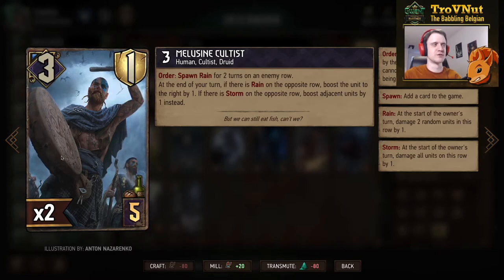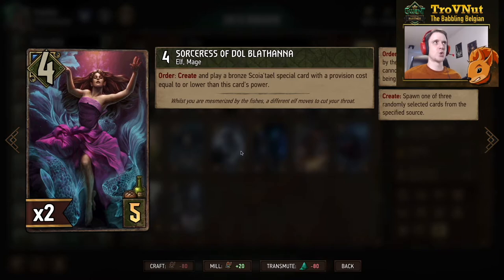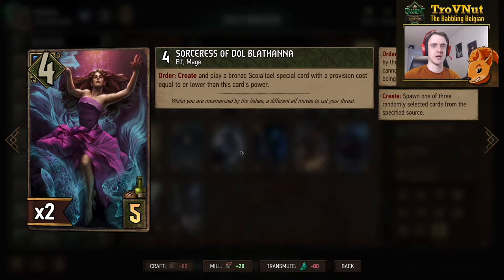Another Scoia'tael card: four power, five provisions — the Sorceress of Dol Blathanna. Order: create and play a bronze Scoia'tael special card with a provision cost equal to or lower than this card's power. Very powerful, but it's an Order ability so you need to keep this lovely lady alive for at least one turn. Creating and playing a bronze Scoia'tael special could include something like Nature's Rebuke — a five-power nature card — and the nature synergy here is very strong potentially. You need to keep her alive before she can trigger, so it's a good trade-off and balance, as with most of the new cards.